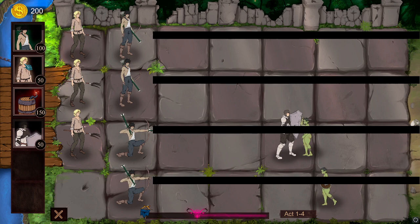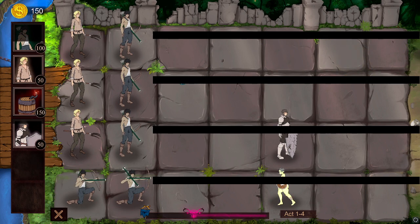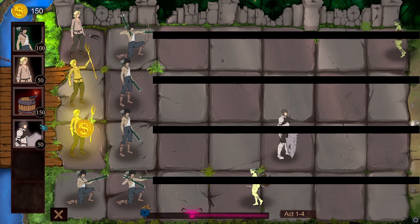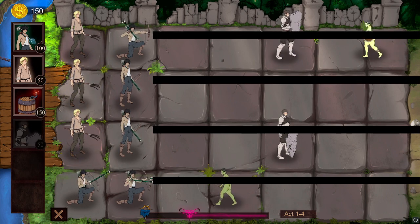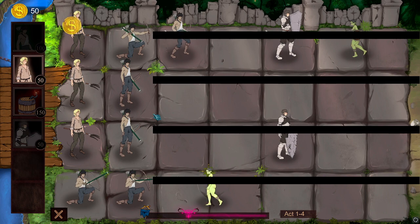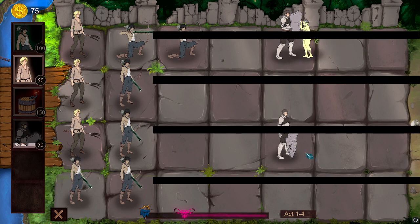If a monster gets through your defenses entirely, they will attack you — the king — and turn you into a sex slave where you'll also see a scene. I didn't have one of these available so I went for another bow and arrow guy. I'm going to double stack my bow and arrow guys because they are very strong and the main way of doing damage to the monster girls.